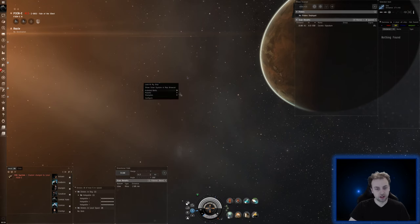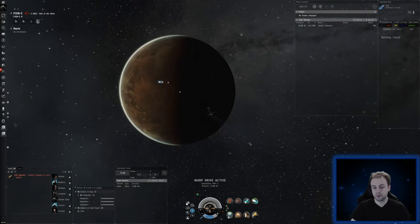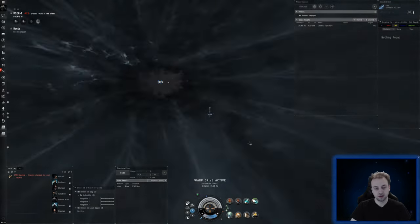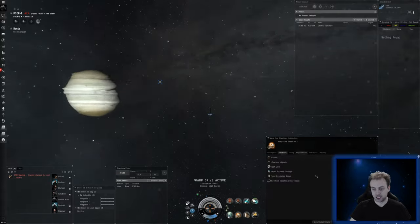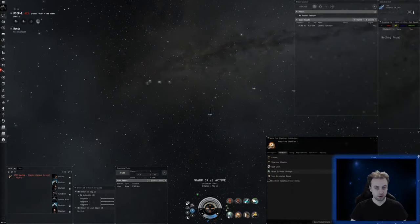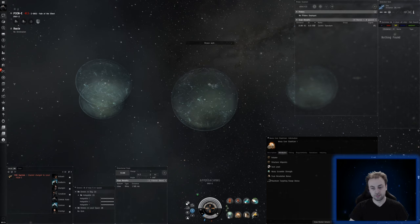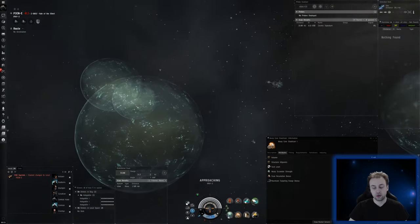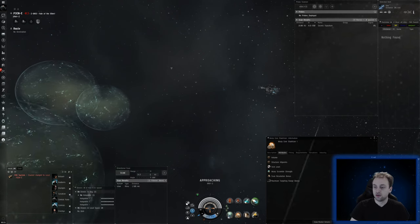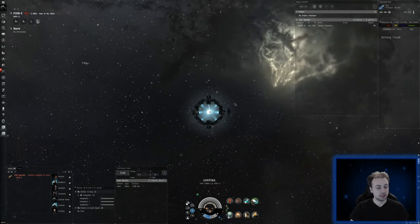There's one cosmic signature here but a lot of people, so I'll try to get further into NullSec before we do this. I actually have warp core stabilizers which give me a chance of escaping a normal disruptor — a long point. Here you can see the bubble — I actually landed in a bubble anyway. But with warp core stabilizers, a long point can't actually hold you and you can warp away. This kind of saves you a lot since you can't use a cloaking device in alpha clones, which this video is about.